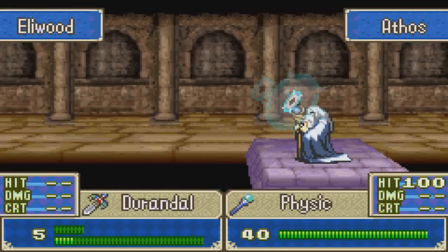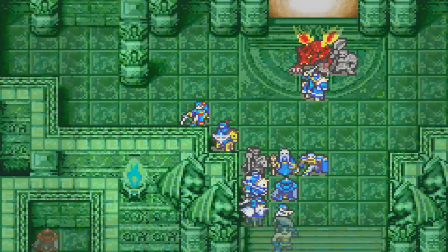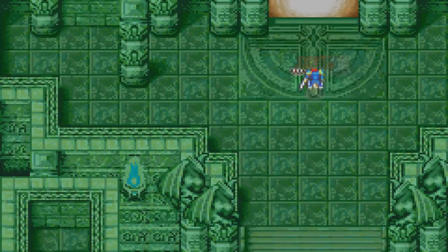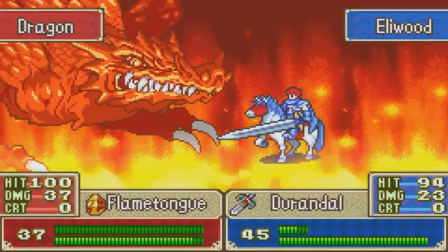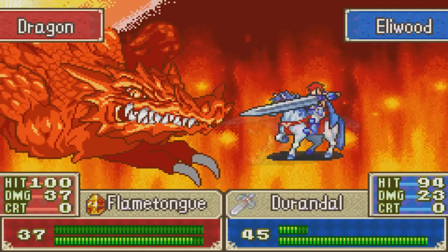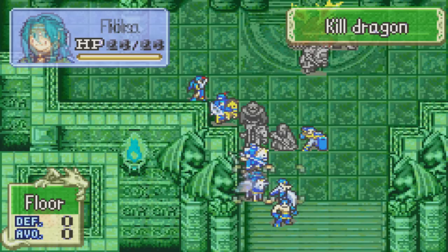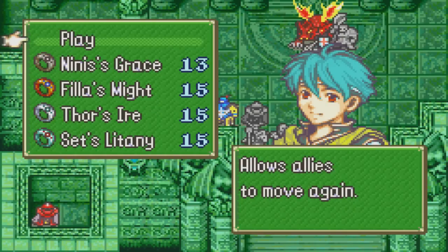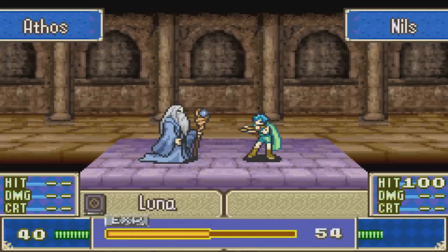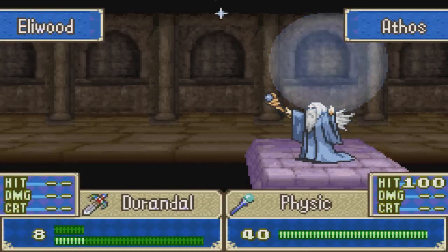Don't take any unnecessary risks — it'd be stupid to do that. Actually, I could finish this turn. It'd be risky though because if I miss I'm dead — actually no, I have a bunch of people who can help. But I already moved Karla, so I won't try to get fancy with it. No need to get fancy. Let's just be smart and finish up this battle properly — this is the final chapter after all. Eliwood's at full health, Hector will not get one-shot.